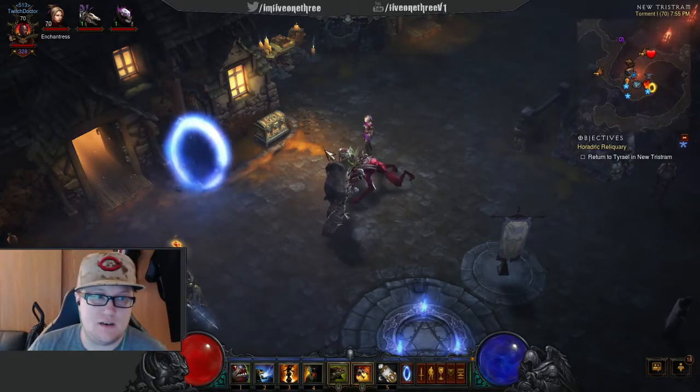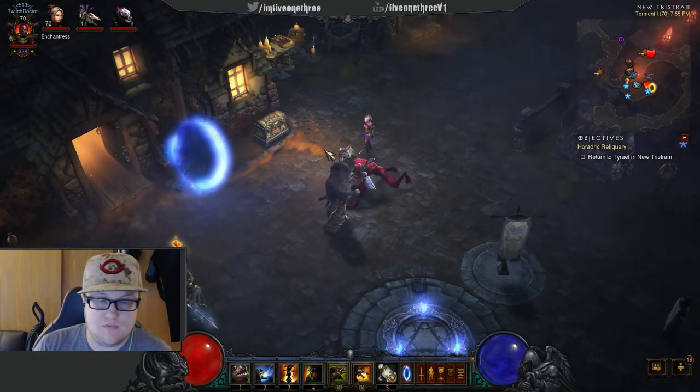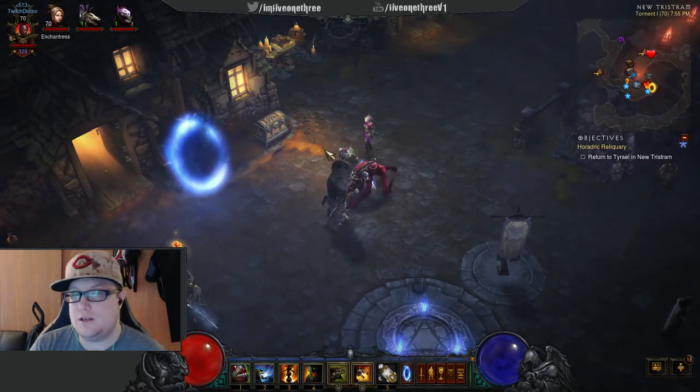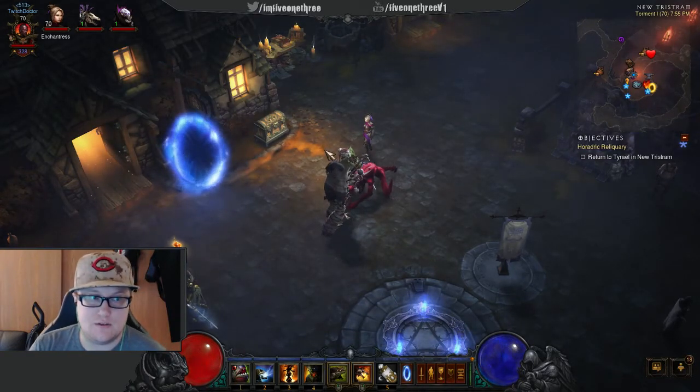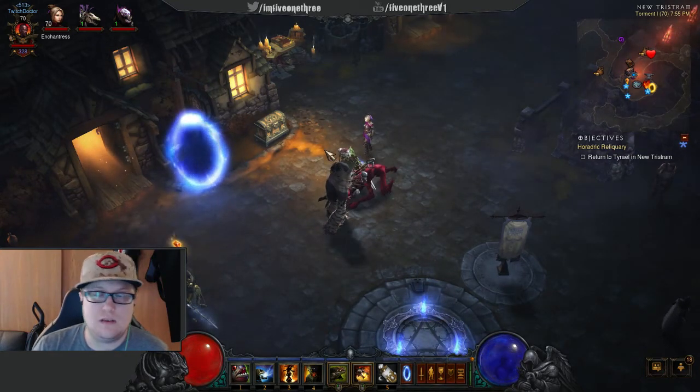What's up Diablo fans, here today we're going to be talking about the two new features of Ultimate Evil Edition. People have brought it up in previous comments on other videos, so we're going to talk about the first thing: bounties. Bounties is a new and exciting feature of the Ultimate Evil Edition.